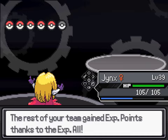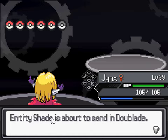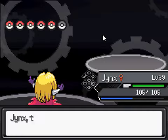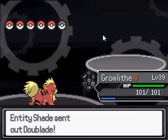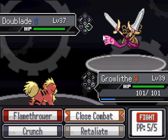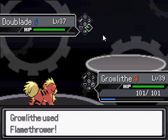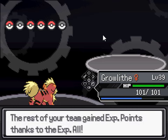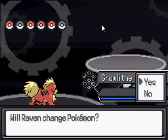I already know this is different — before, Doublade outsped us and one-shot us, but now with minimum IVs that's changed. Doublade is Steel/Ghost, so let's switch into Growlithe as our best bet. We can't use Close Combat so Flamethrower is our only real option here — and we still killed it. Nice, XP All is working. Now it's Rotom — just a normal Rotom, Electric/Ghost. We don't really have a great answer for it.